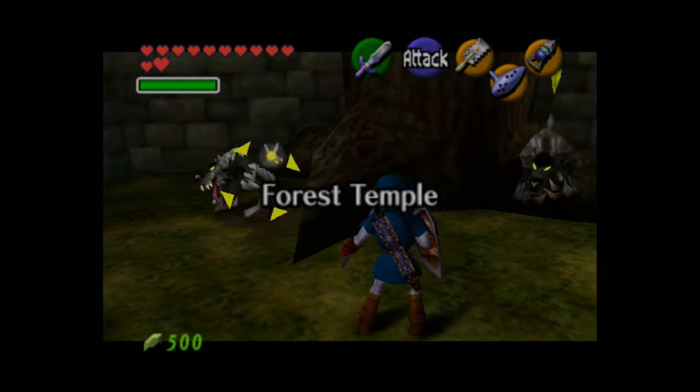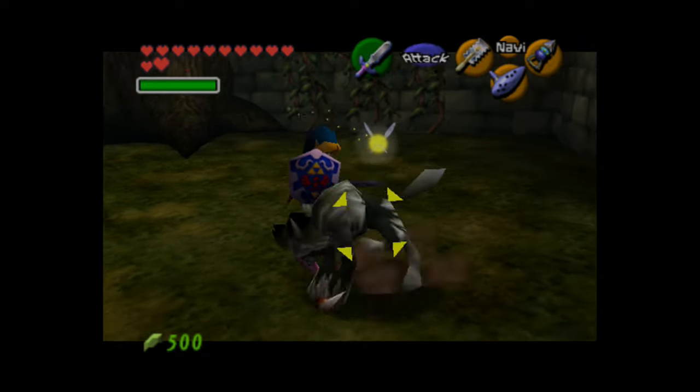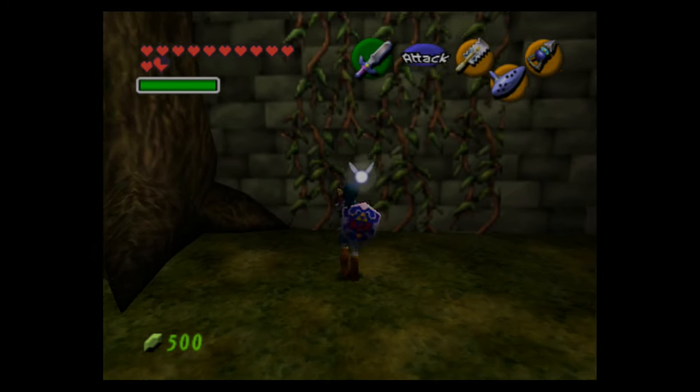At the beginning this place is pretty ramped up compared to the child dungeons, as we're starting with two wolfos, although they are pretty easy enemies. The same method applies as usual: just wait for them to spin around and then jump attack at their backs.